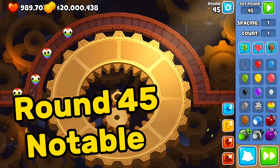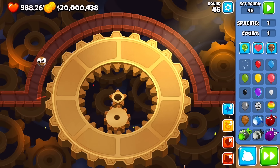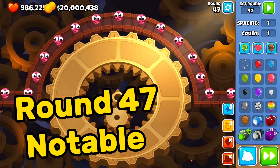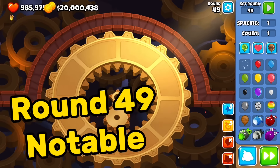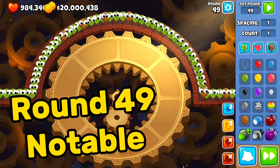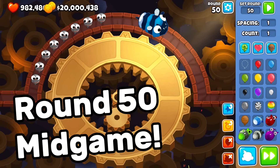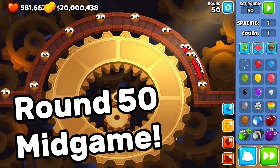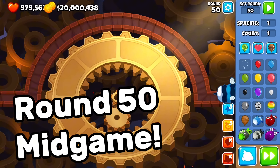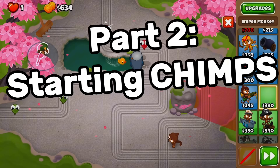Round 44 is nothing. Round 45 is notable — camo purples. Round 46 is fine. Round 47 is notable with lots of ceramics. Round 48 is fine. Round 49 is notable — a big wave of ceramics hidden under greens. Round 50 ends the early game with two MOABs. Keep in mind the important rounds you need to beat and the notable ones to have in the back of your head.